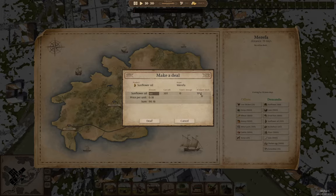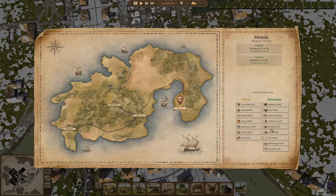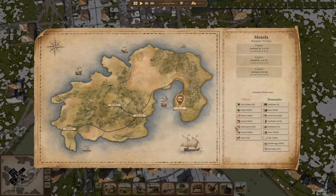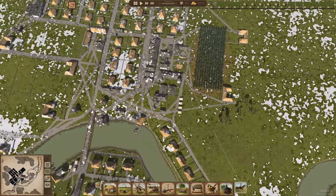Sunflower oil — we have enough we can sell. Deal. Buckwheat in export stock — deal. Sunflower in export stock — deal. I think that's everything. So we'll sell some stuff there.